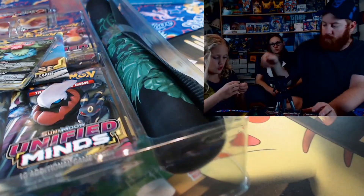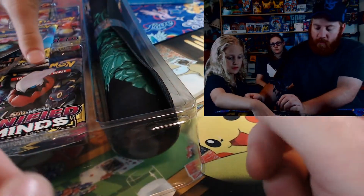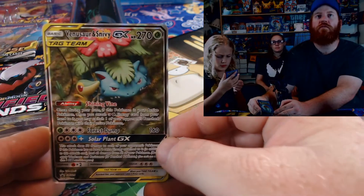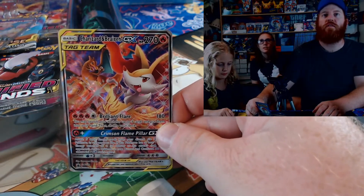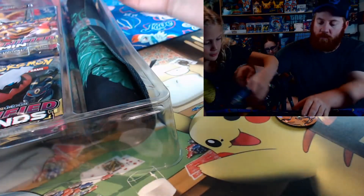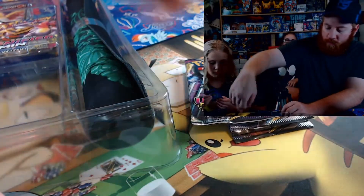This is pretty cool — we got Venusaur and Snivy. We got the Charizard and Braxton promo card, very cool. You want to get the jumbo out — careful. So we got Cosmic Eclipse, Cosmic Eclipse, a bunch of Unified Minds: one, two, three, four, five Unified Minds.